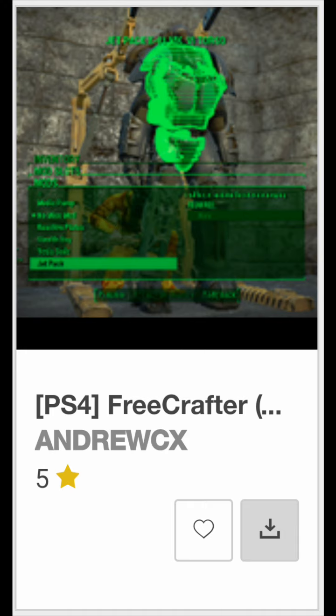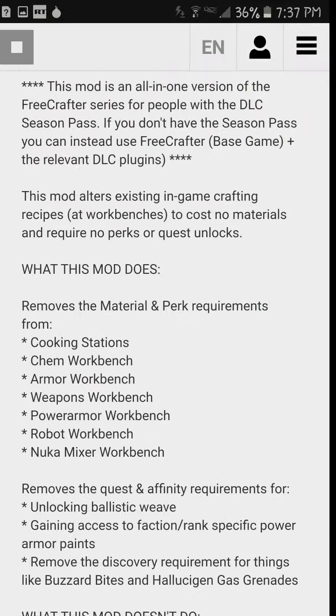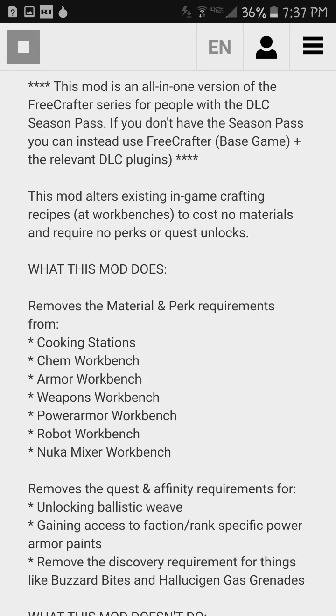The sixth one is called Free Crafter. Basically, this removes the material and perk requirements from all stations and workbenches. So usually you'd need materials to craft your armor, or you'd need a certain perk to craft it. Well, you no longer do with this mod. Very useful.